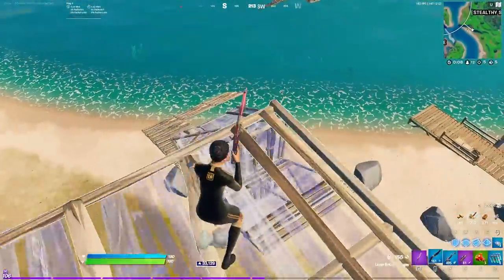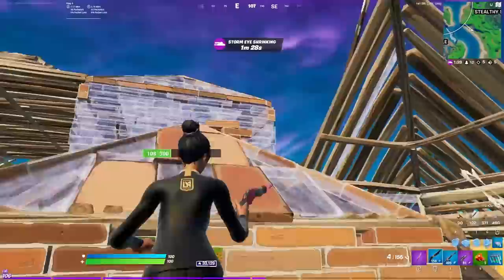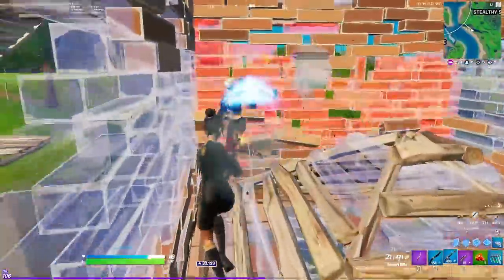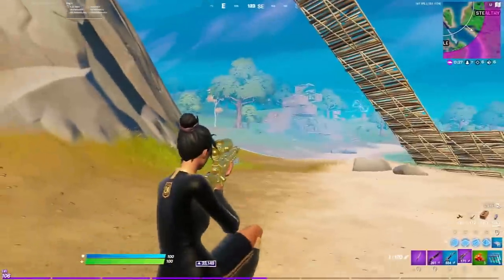In this fight I have a pretty good health advantage, so I'm just trying to find an opportunity to get in on him. Eventually I get his wall — I edit a window, place a cone in the box, and instantly have a right-hand peek. That's a really good move to do if you take somebody's wall.